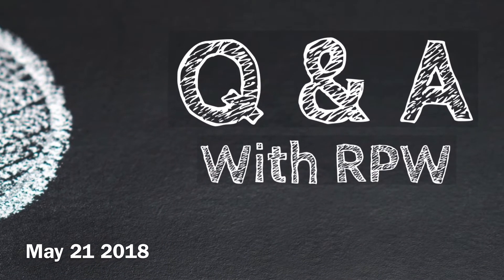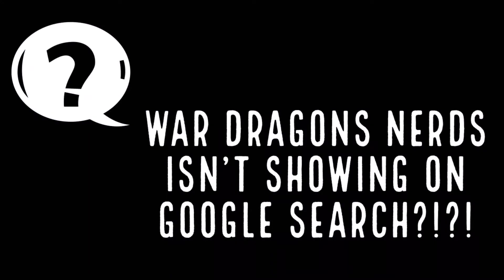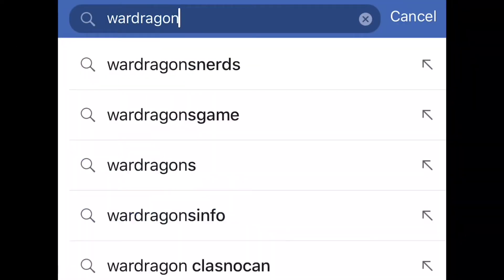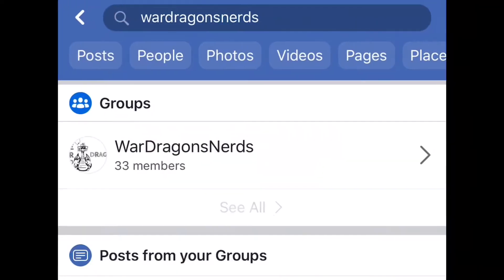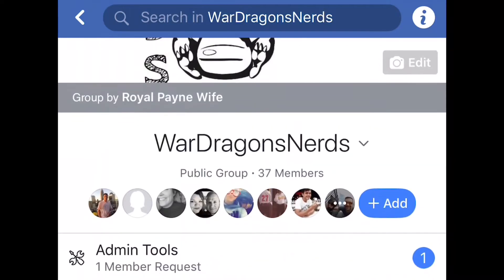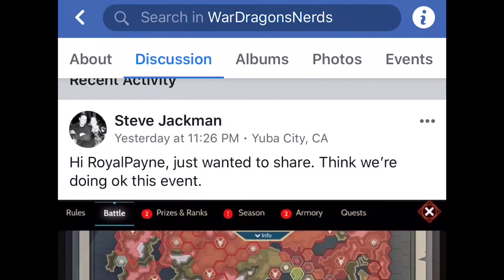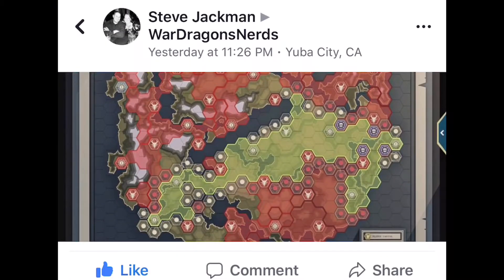The first question: War Dragons Nerds isn't showing up on Google search. You're not going to find it on Google search - you have to go into the search bar of your Facebook app and search 'War Dragons Nerds.' Remember it's all one word. From there you can request to join; because it's a group they have to accept you, so go in and request.